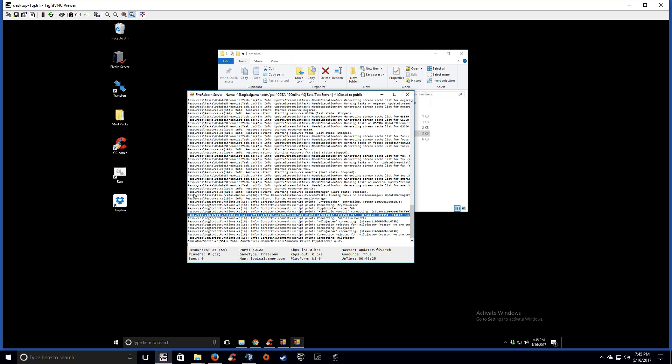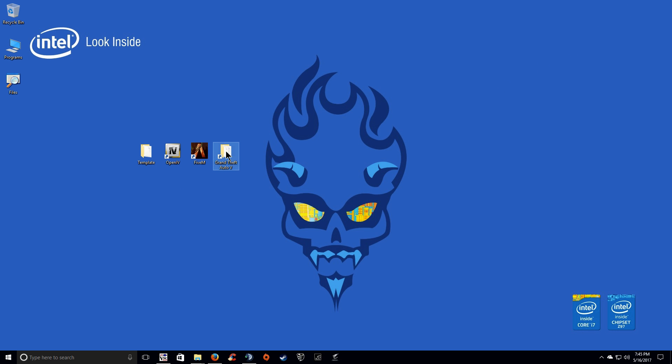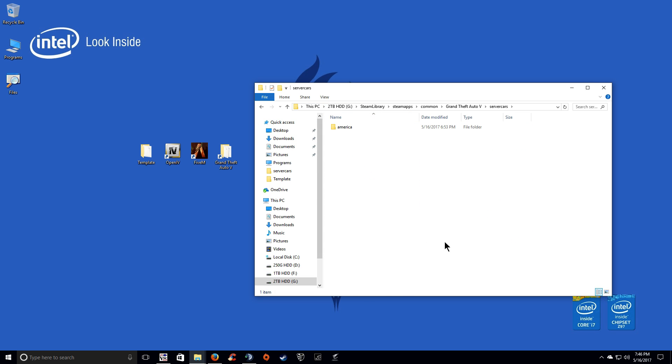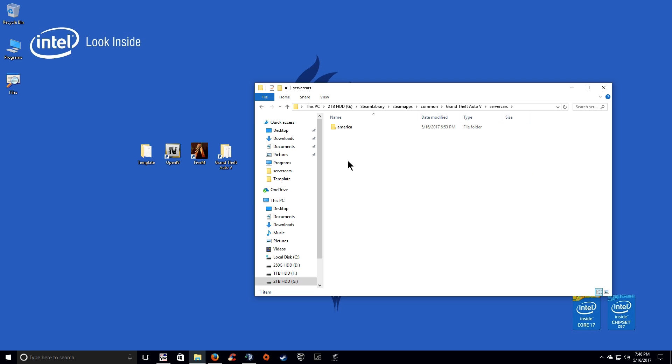Alright, I'm going to add this into it. Go ahead and go to your GTA 5 directory and make a new folder called 'server cars' or anything you want, because this is how we're going to use OpenIV to extract the content we need. Go ahead and paste this in here. Now that's in our root directory folder, in another folder.